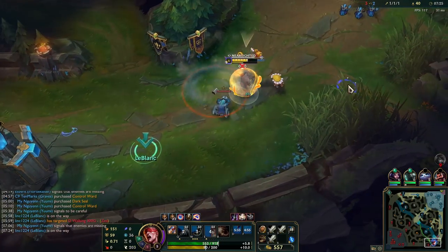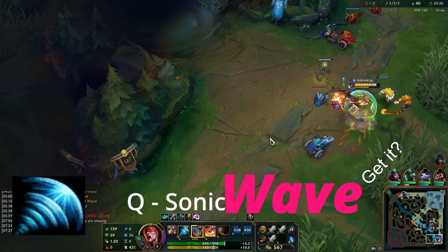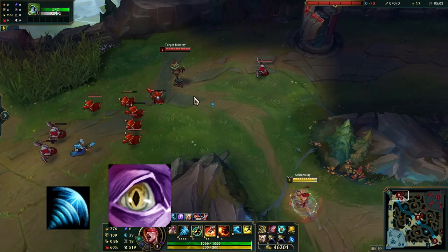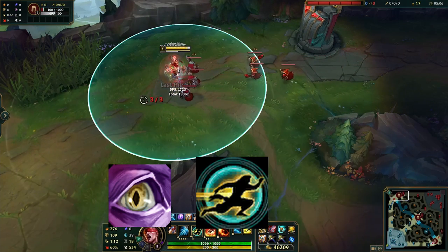So what makes Lee Sin so good at manipulating waves? His first ability, Sonic Wave, allows him to project a discordant wave of sound to locate his enemies. I think that speaks for itself. The clear is simple — Sonic Wave into a smooth behind the back war hop, finishing it with an ult for a sleek 6 out of 6 minions.